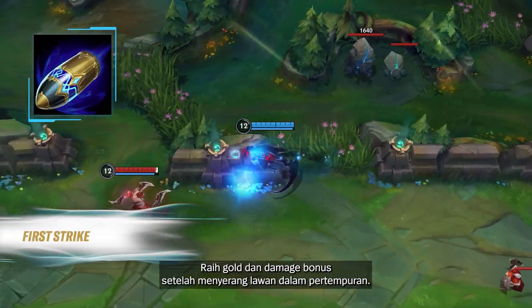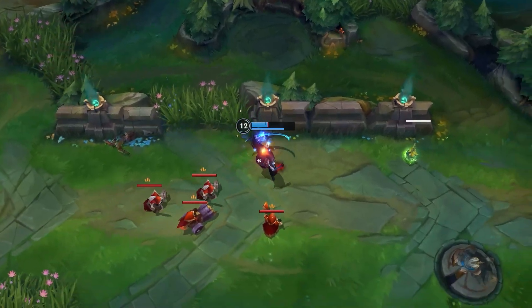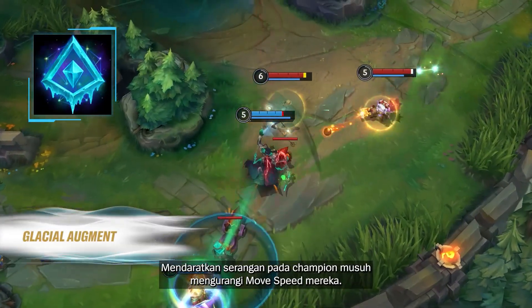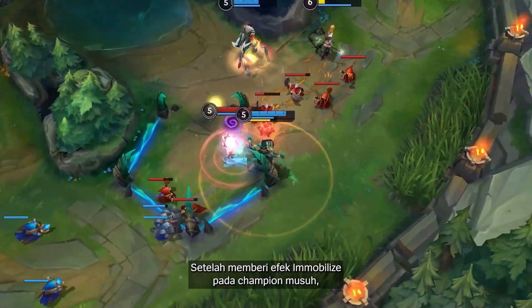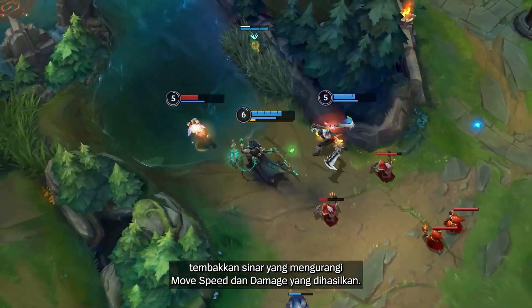The effects of the new keystone runes are as follows. First Strike: obtain gold and bonus damage after engaging an opponent in combat. Glacial Augment: landing an attack on an enemy champion reduces their move speed. After immobilizing an enemy champion, fire a beam that reduces their move speed and damage dealt.